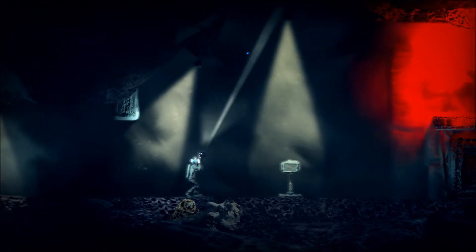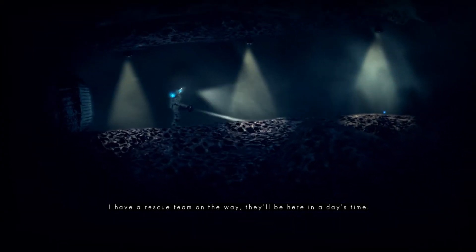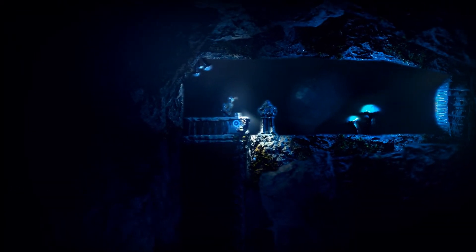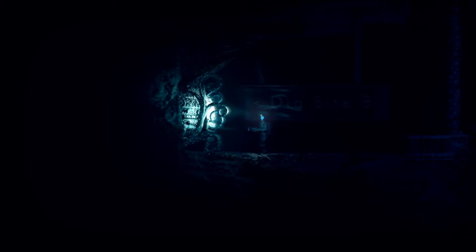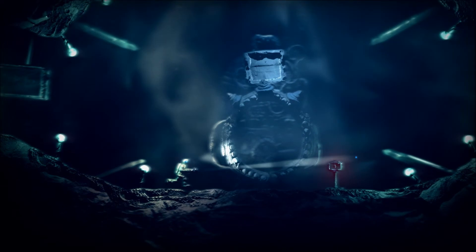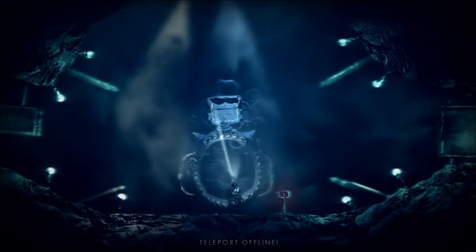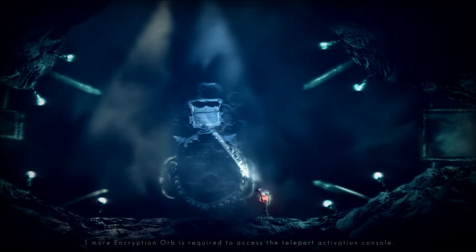Interact with console. Here in a day's time. This is just leaving me hanging — I don't even know what this person is. It doesn't say who the person is — 'Unknown Voice' is what their name is. That's a brilliant name. It says dig site B this way. I don't know what the heck that plan is. Teleport or offline — that's pretty obvious. The broken monitor and... one more encryption orb is required to access the teleport activation console.